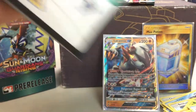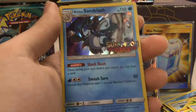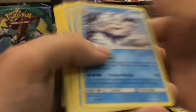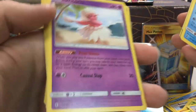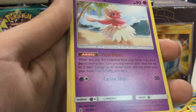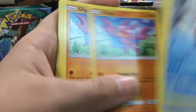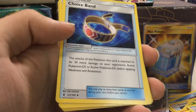Let's quickly open this. We got the Foil Sandslash as our pre-release promo. And then we got Vanilluxe times two, Vanillish times two, Vanillite times two, Oricorio, Professor Kukui, Hau, Nanu, Sandshrew, Gliscor times two, Gligar times two, Mudbray times two, Choice Band.